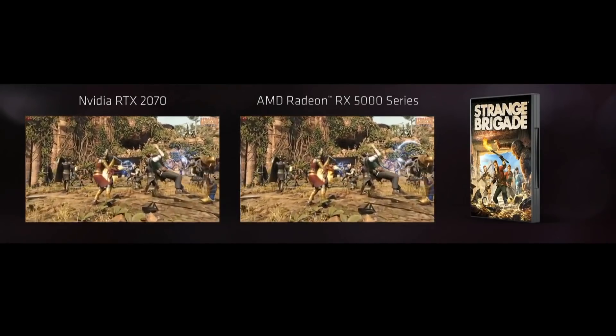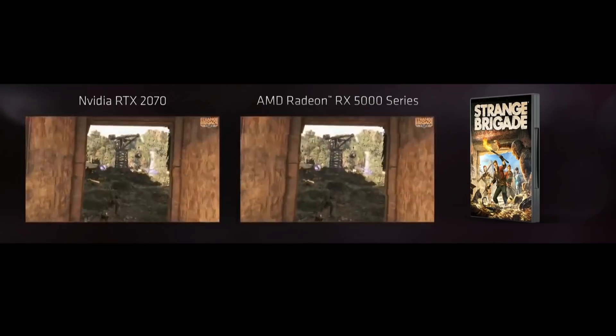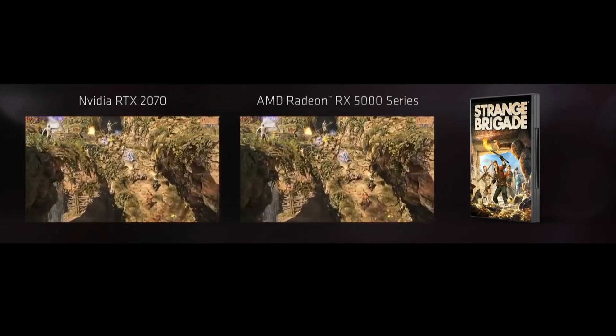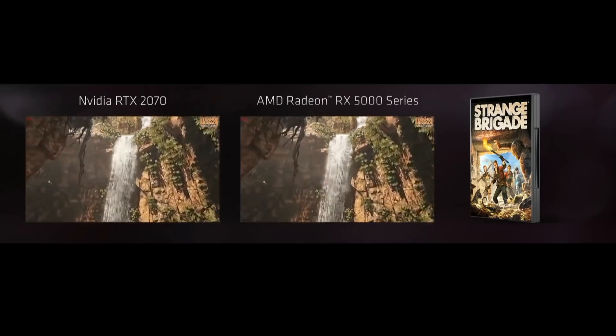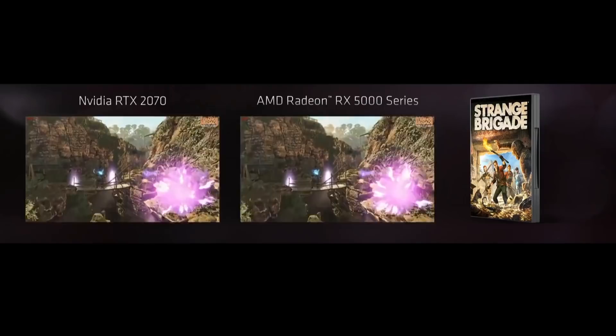Behind me you'll see that Chris over there has already started the benchmark running. This is Strange Brigade. It's running on two GPUs. On your left is the RTX 2070, and on the right on the screen is our brand new Radeon RX 5700 series GPUs.